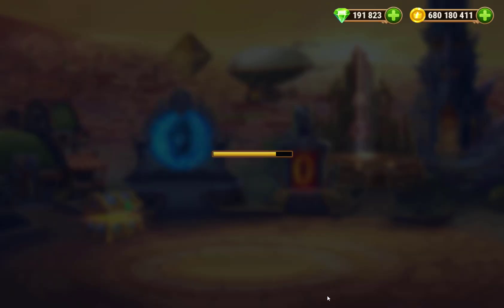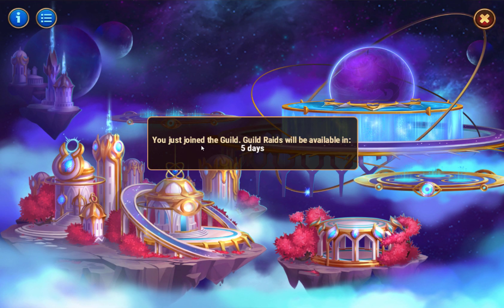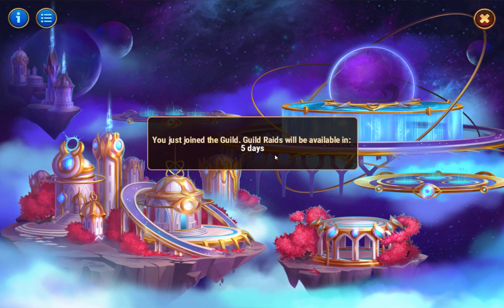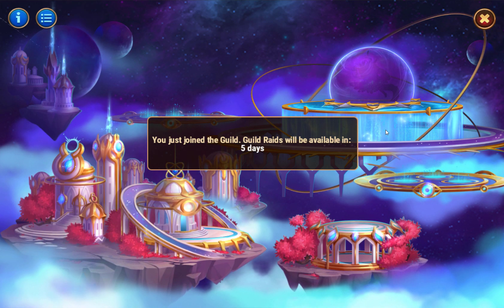And then you have the new Asgard menu. In Asgard you have Guild Raid. Someone said 'you just joined the guild' - Guild Raids with Vale of High Days. I actually did not join this guild; I founded this guild over two years ago, but thank you.